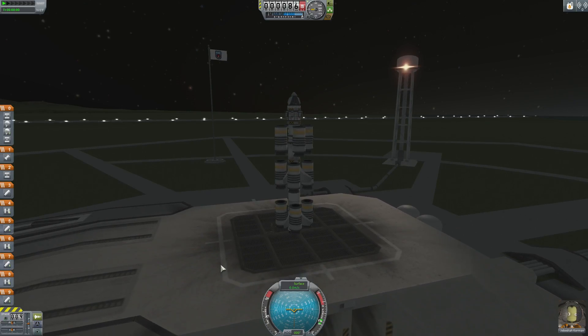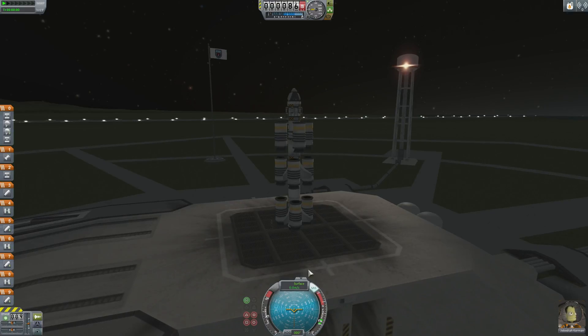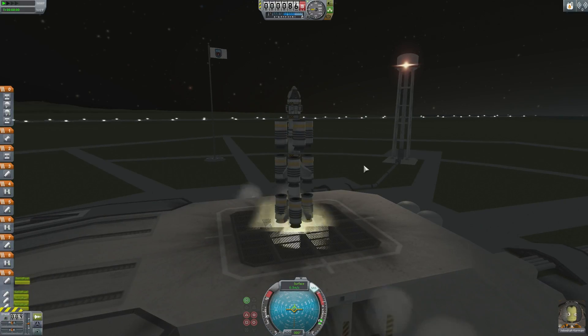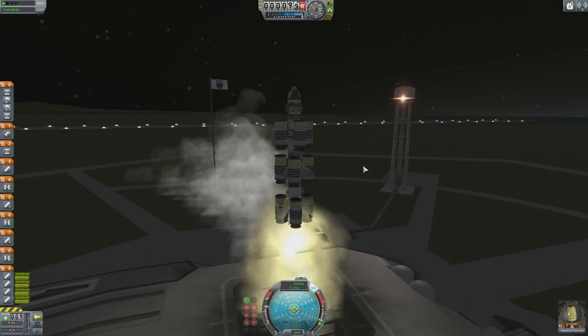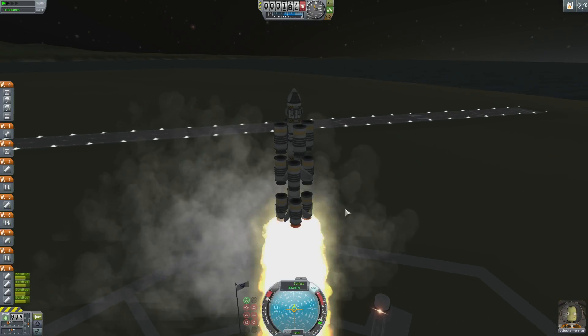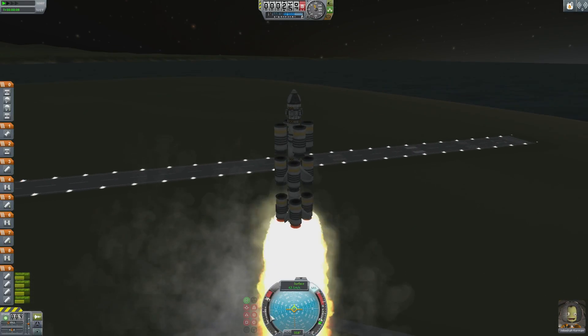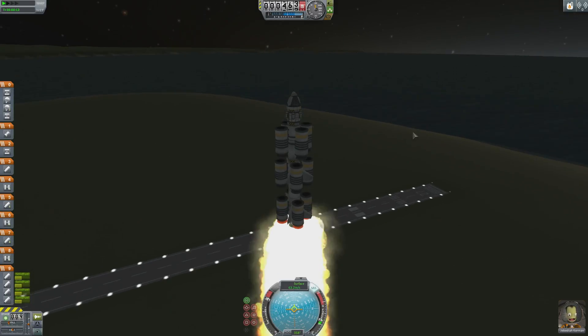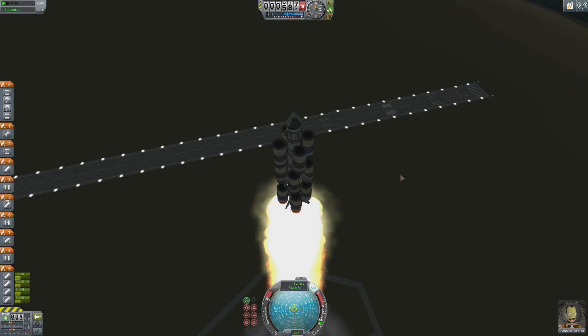Make sure you press T to turn on stability assist, then launch. Initially, I hold shift to turn the throttle all the way up for the first stages. This will get you off the ground as quickly as possible. Until you get up to high speed, heat will not be an issue. I also start to lean slightly in one direction in order to get more momentum to orbit.